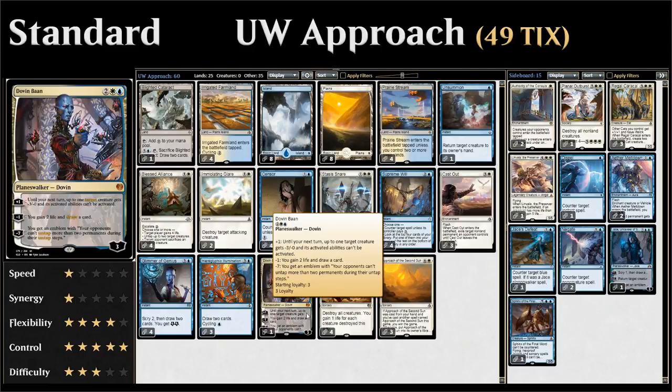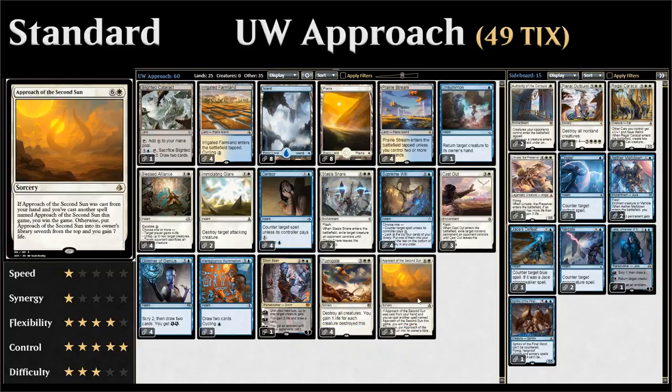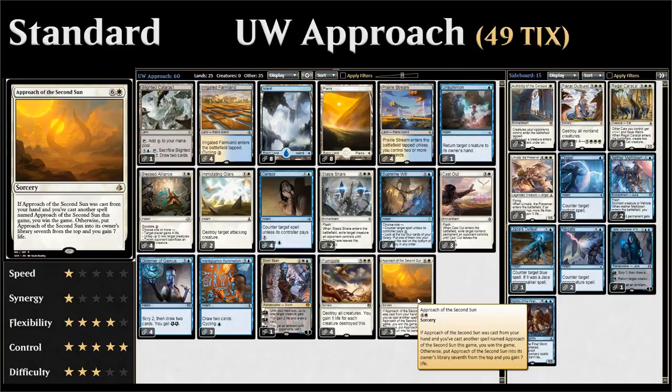We have a spicy single copy of Dovin Baan, a four mana blue-white Planeswalker. His plus-one gives a creature -3/-0 and prevents activated abilities; the minus-one gains two life and draws a card; and the emblem can be quite annoying for the opponent. Very important in the deck are four copies of Fumigate, which destroys all creatures and gains us life for each creature destroyed. As you'll notice, we have no creatures ourselves. We run three copies of Approach of the Second Sun — nice to cast the second copy right after the first if you have two in hand, but three copies avoids flooding on seven-mana spells early.